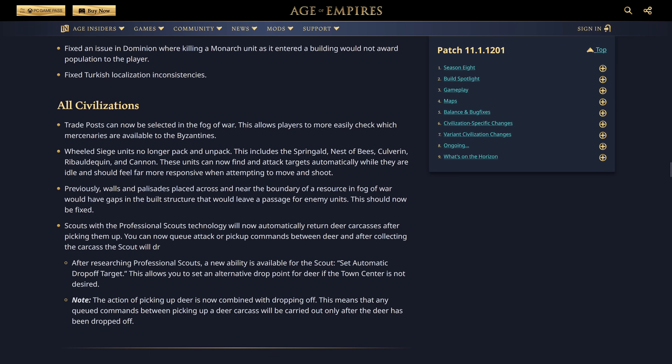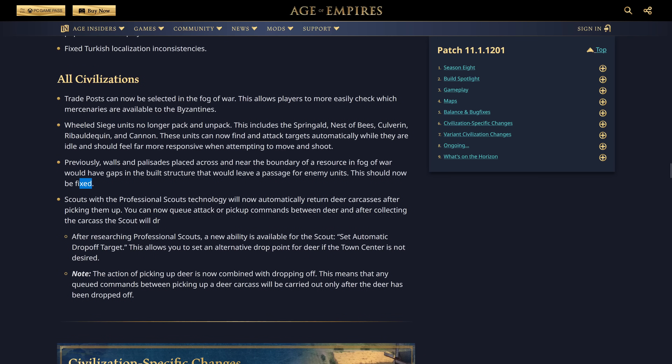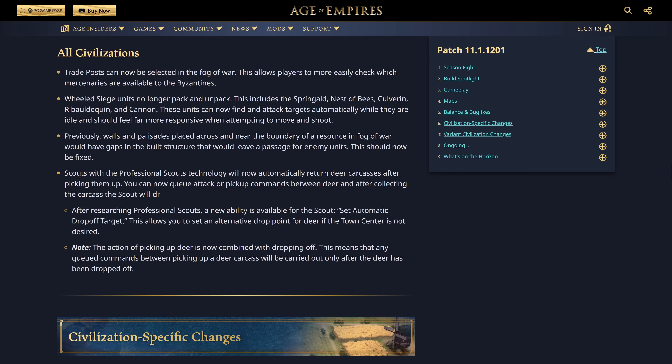This means that when your army is sitting at the front of your base and the enemy pushes in, your Nest of Bees will automatically acquire targets and fire rather than sitting idle because you didn't press G. You always had to click G on the keyboard so they would start firing. It's a massive buff to the Nest of Bees and Ribaldequin especially. Also, walls and palisades placed across resource boundaries in fog of war would previously have gaps leaving a passage for enemy units — this is now fixed.